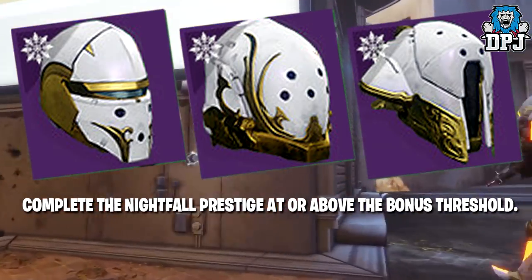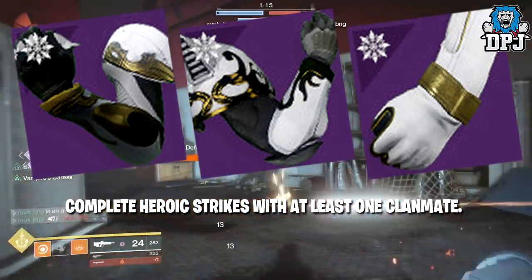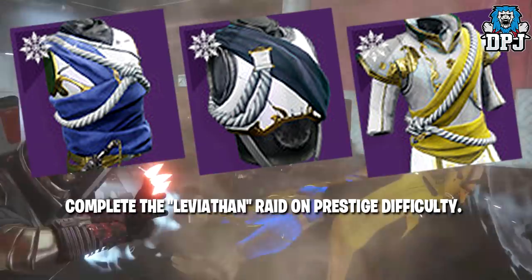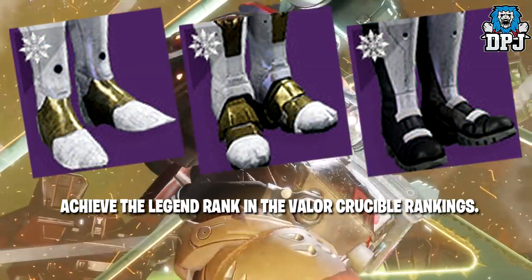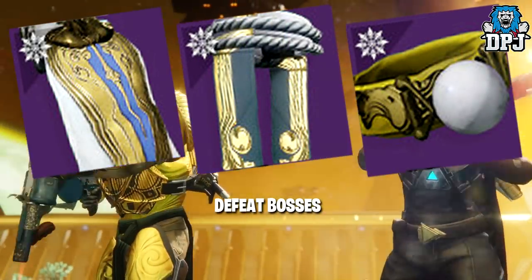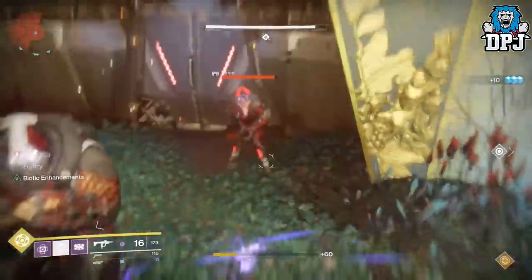To get the Masterwork Solstice Helmets, complete the Nightfall Prestige at or above the bonus threshold. Gauntlets require completing Heroic Strikes with at least one Clanmate. Chest pieces require completing the Leviathan Raid on Prestige difficulty. Legs require achieving Legend rank in Valor Crucible rankings. Class items require defeating bosses. And that's that for the armor - that's how it's unlocked and upgraded.